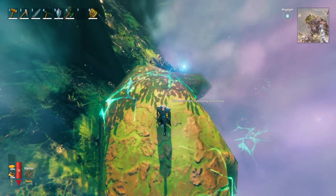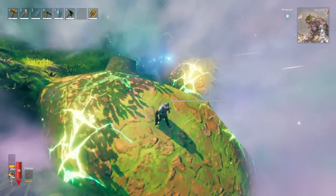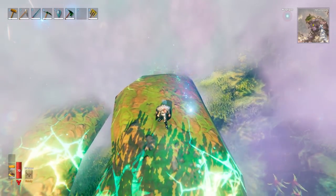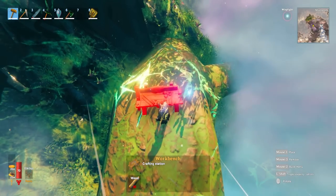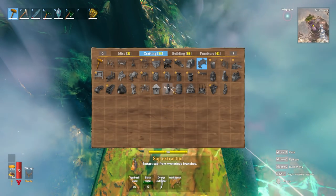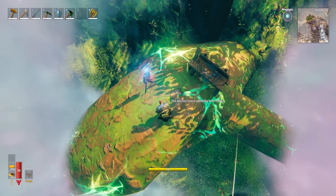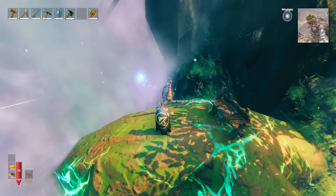Once you have all of your ingredients, you need to find this right here, which is the Ancient Root pulsating with Energy. This symbolizes the Yggdrasil tree itself found in the Mistlands biome. You'll have to make yourself a workbench somewhere in the vicinity first in order to build the sap extractor, and then we can simply place that down on this wood right here. All we have to do at this point is wait.